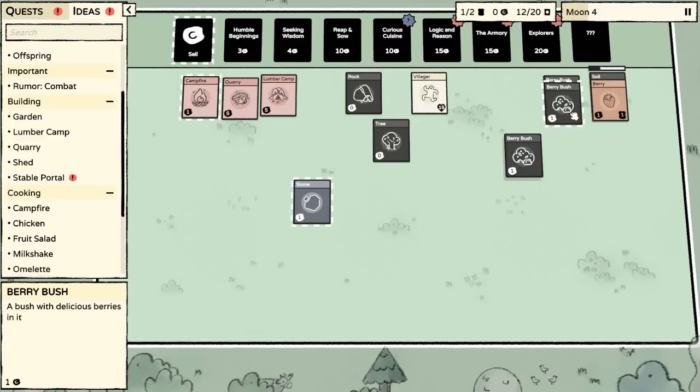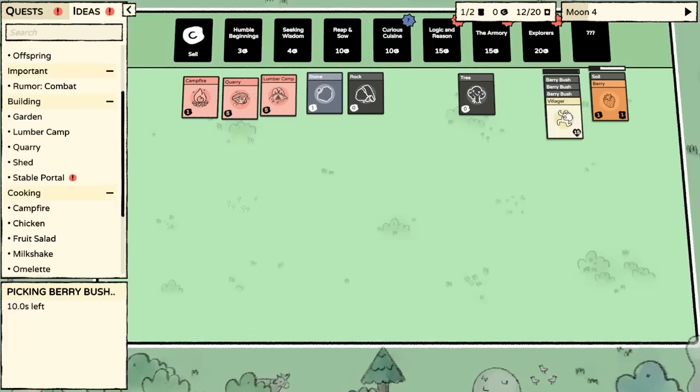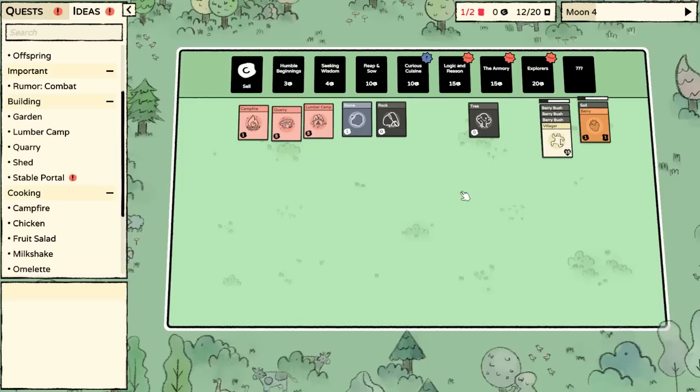Still no other villager, but we're stacking berry bushes — that's a good sign. We've got stones here. We can have our villager work on these and look at all the stuff. I have gotten villagers out of those packs, so don't worry, we just need to keep waiting.